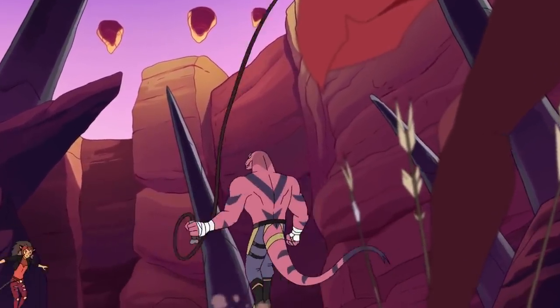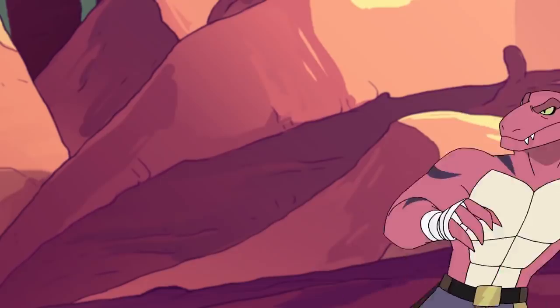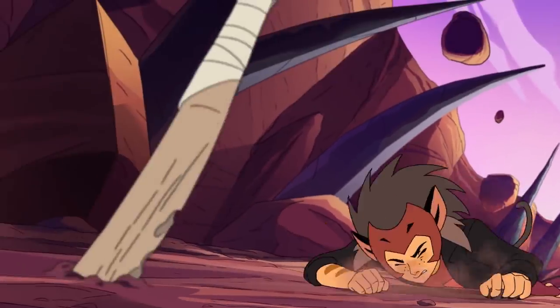Today we're building Catra from She-Ra, a girl that isn't great at communicating her feelings but ends up sad, bitter, and alone. Basically, she's a cat person.